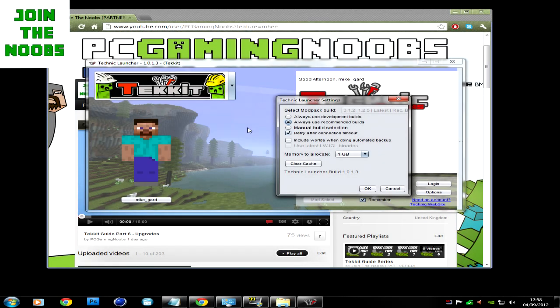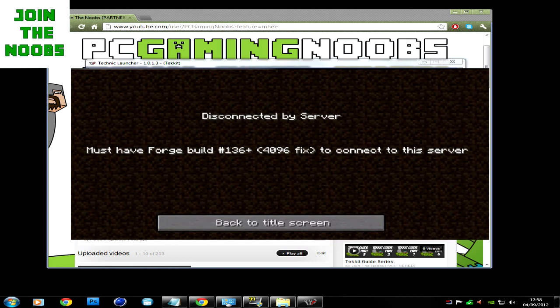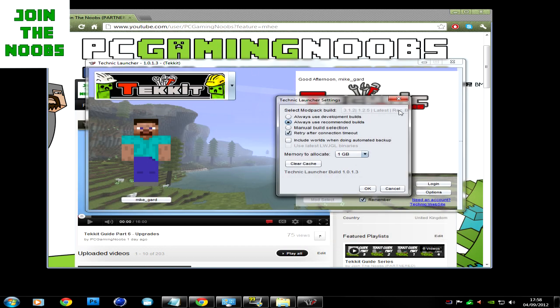The first error we'll be trying to fix today is the Server LoginForge — it looks like this. The way to fix this is by loading up your Tech It and clicking Options under the Login. It will always use Recommended Builds. What you want to do is always use Development Builds.